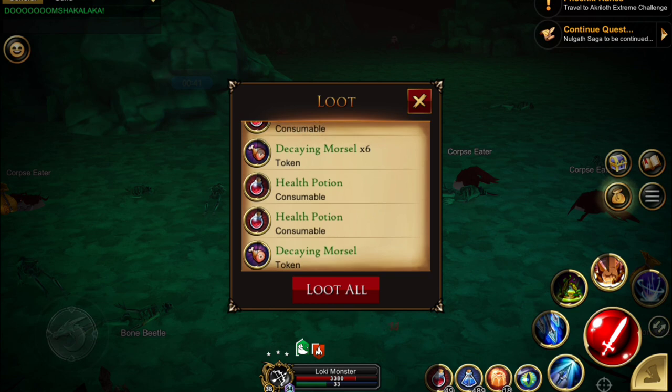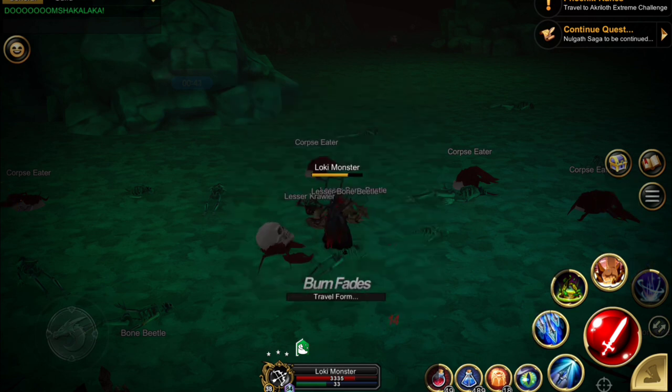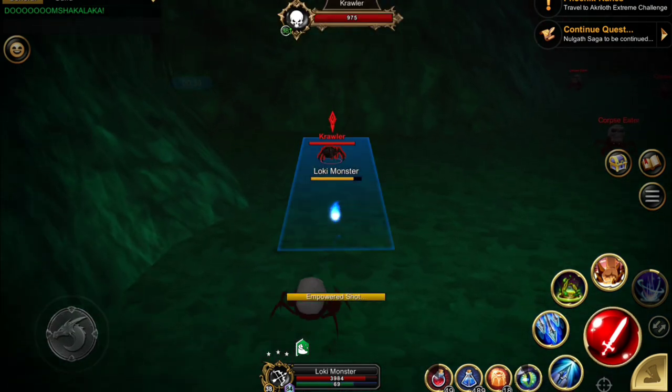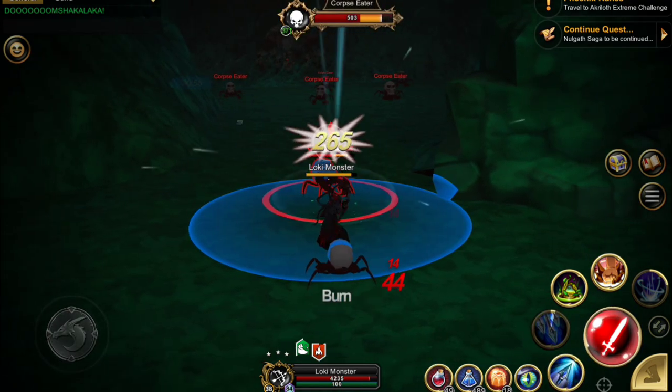As you can see we've gotten a few of the decaying morsels. Sometimes you will get none, but you do get a lot of health potions while doing this as well. Once you've gotten that area cleared, you're going to do the area that was behind you when you dropped down.